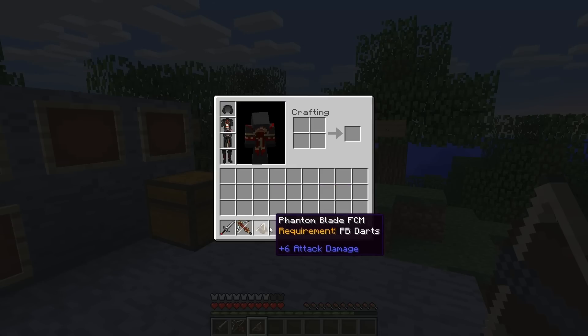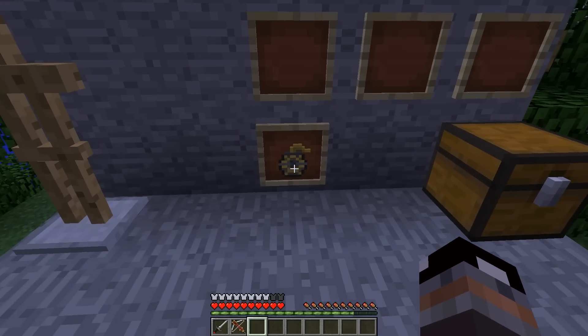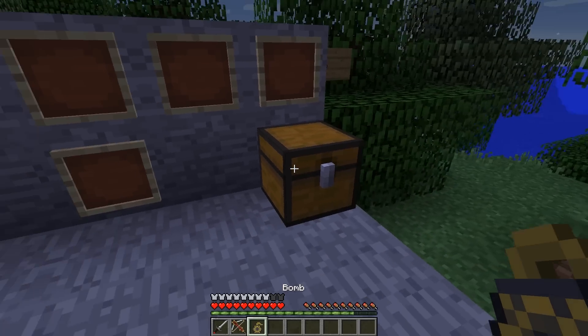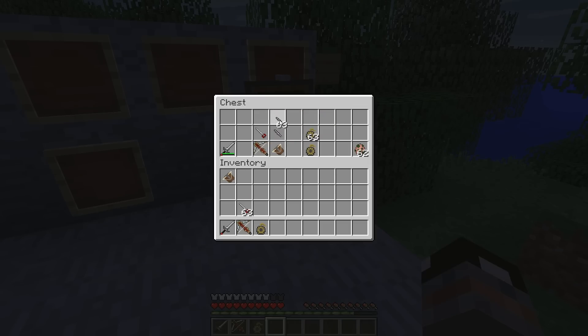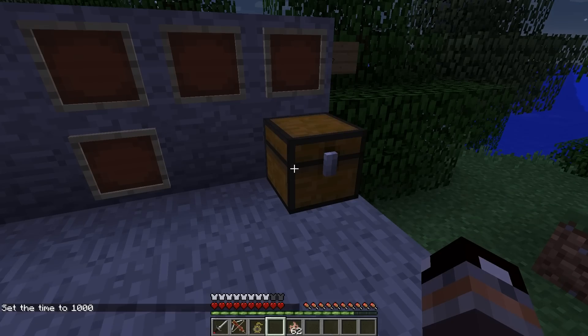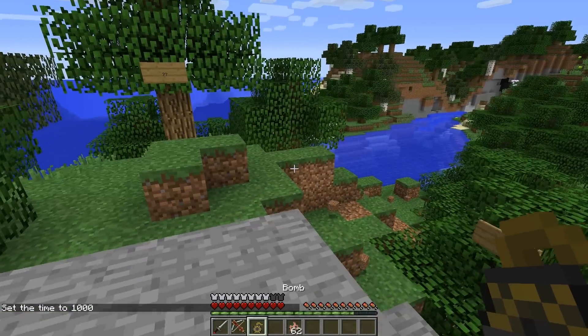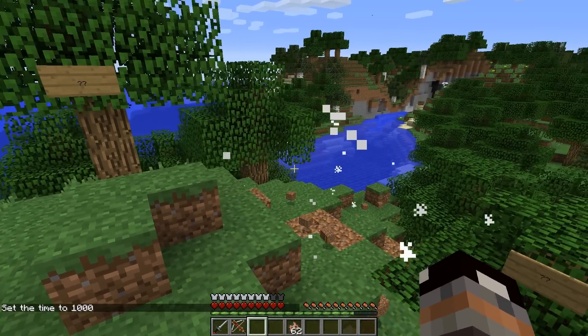Let's put the armor back up. This is the Phantom Blade firing crossbow mode. And then we have the bomb — the texture was changed. Let's go ahead and take bolts out and zombie picks. Basically the bomb just had the texture changed; everything else is the same.